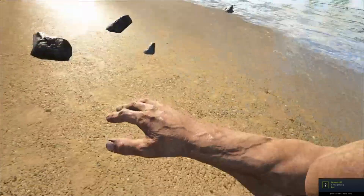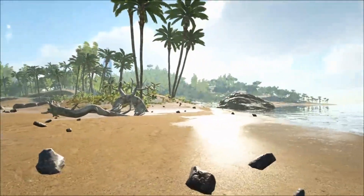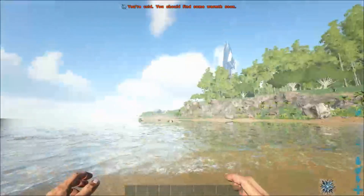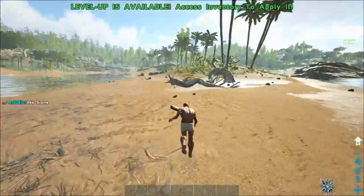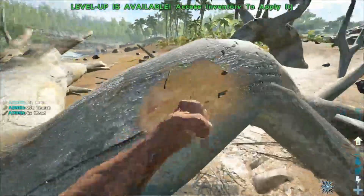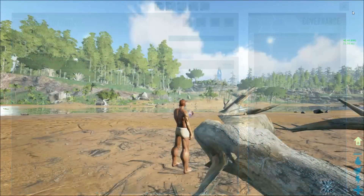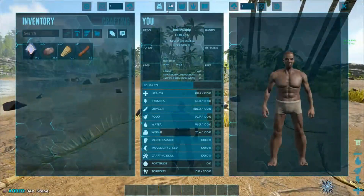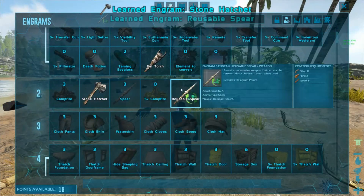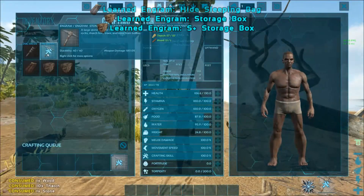Let's play some Ark Survival Evolved. Playing at a good 50 FPS. Okay, if we're gonna start playing we need to start leveling up our health. We need to lower the XP and resource settings. Let's unlock what's necessary and start making the stuff we need — a pick axe.